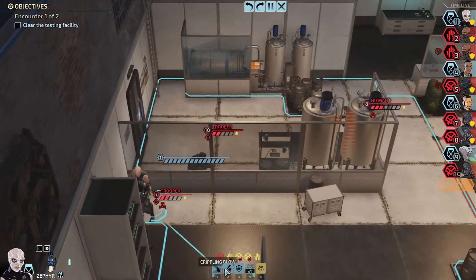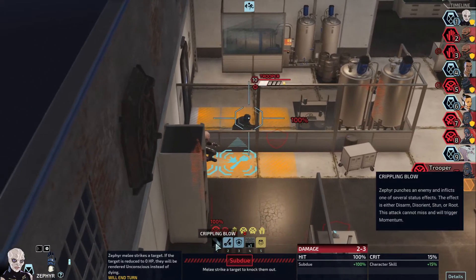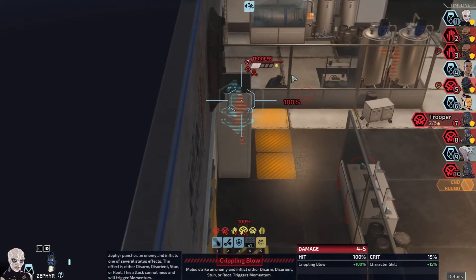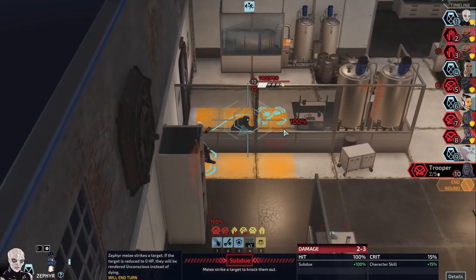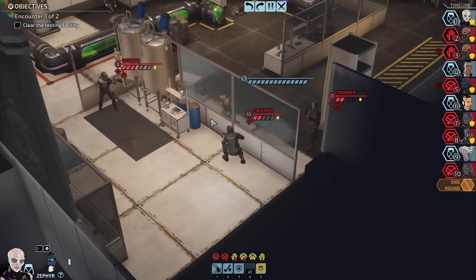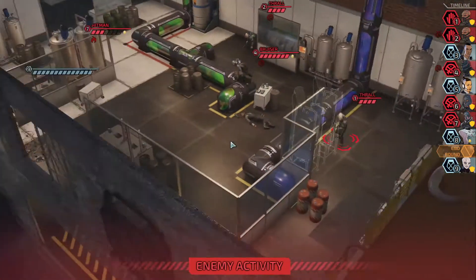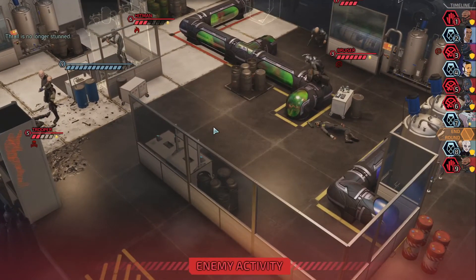What can we do here? We can subdue, or I can crippling blow somebody. I think we want to go for a subdue — we may as well, it's so easy. Plus it affords me a little bit of half cover to work with. Let's go for it. Subdued him. Thrall is making his move. That was a good dodge — excellent dodge. See how she floats. That's another dodge — the dodge chance is actually kind of amazing.